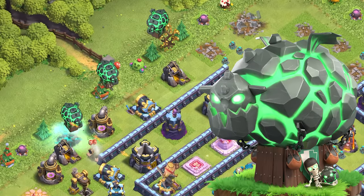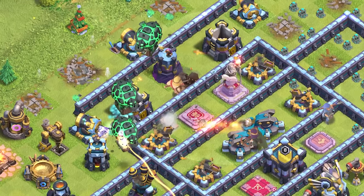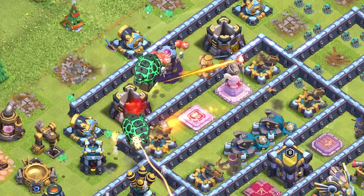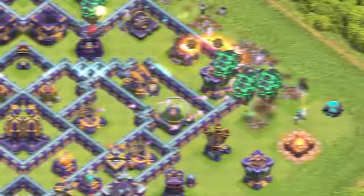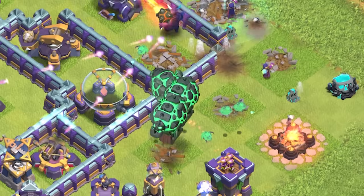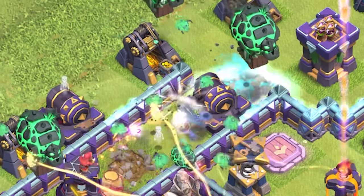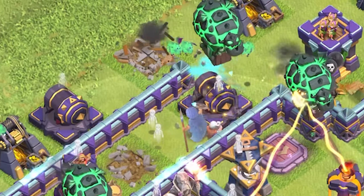Lavaloon is an air troop that targets air defenses and drops bombs every 2.5 seconds, even while it's moving. Each bomb drop spawns a green pup that stays behind to continue doing damage. When Lavaloon takes fatal damage, it spawns a few remaining pups that continue to attack.